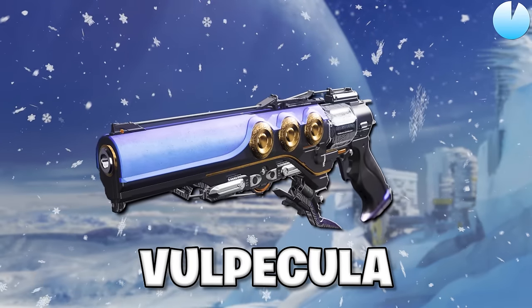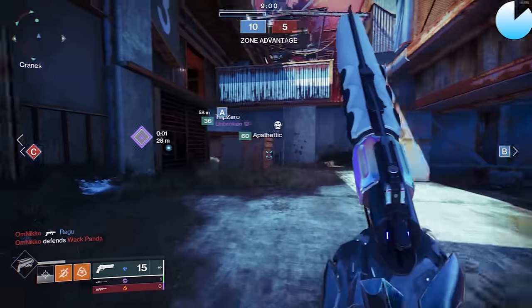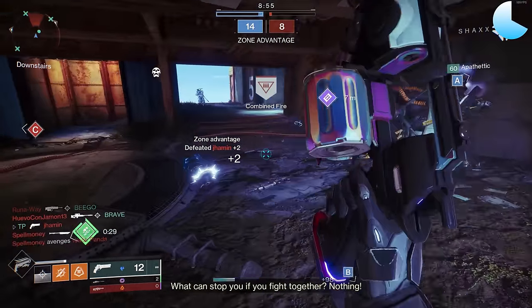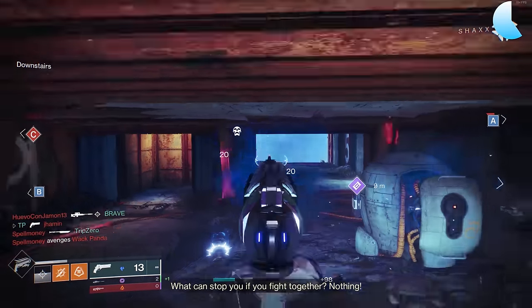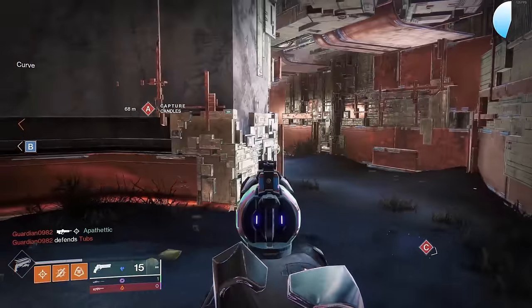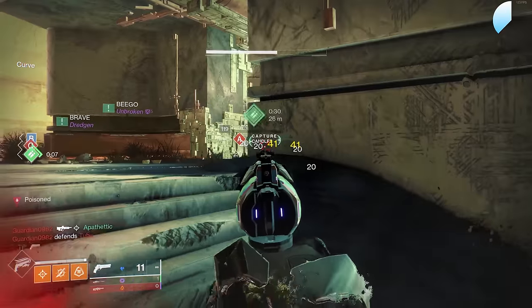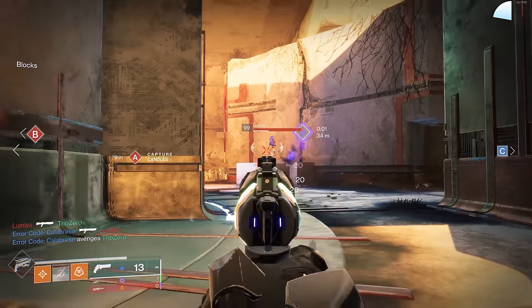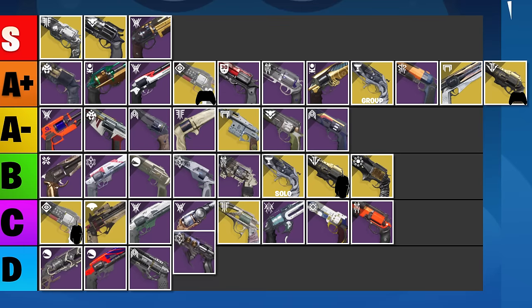We've got 3 hand cannons left, and next up is the Volpecula. We can cross this one off pretty quickly — it's our only Stasis 180 RPM hand cannon, so it does get Headstone, but again, why not just use the Isluna? Multi-Kill Clip and Killing Wind or Tunnel Vision can be pretty decent, but at that point you can just go get yourself a Survivor's Epitaph for the real deal. I really don't like the Volpecula and there are just so many better options out there. Ranking this one in the D tier.